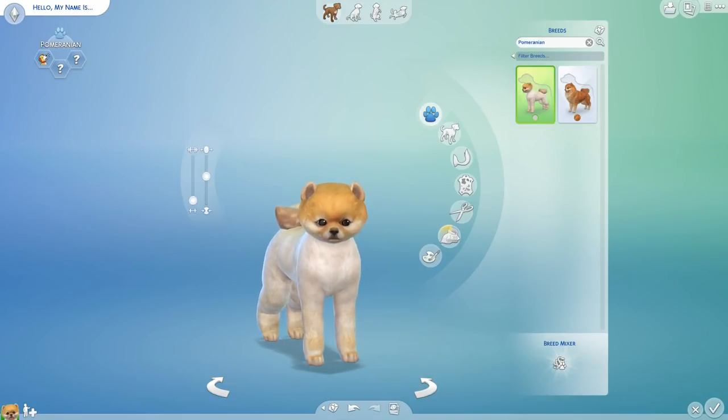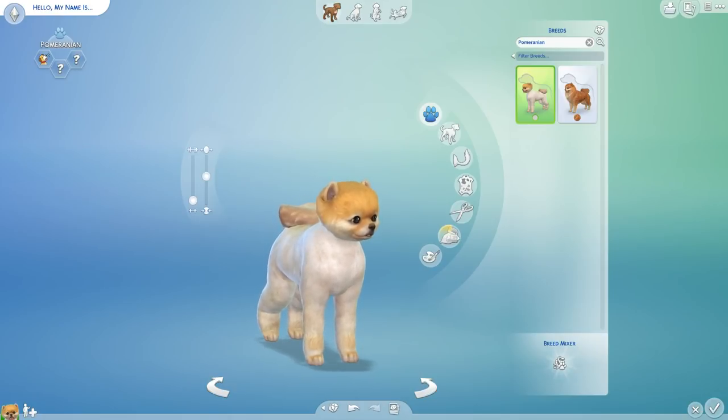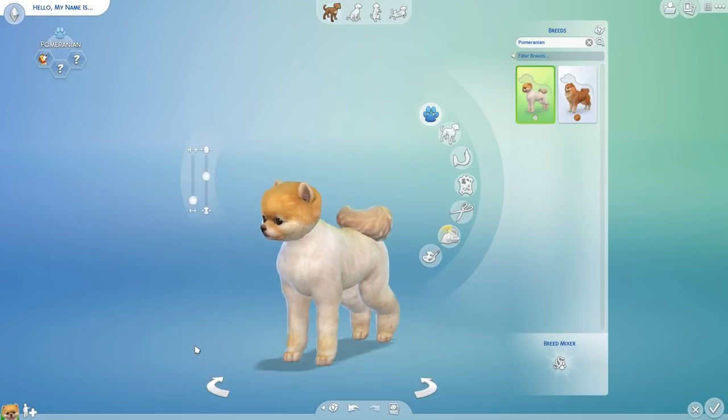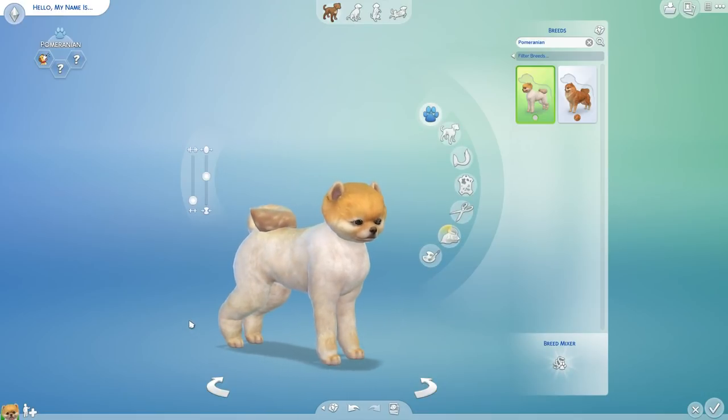Hello everyone and welcome back to The Sims 4 Cats and Dogs Create-A-Pet Creations series. Today we have some desserts in mind — some delicious desserts I actually managed to enjoy over the last week when we had Thanksgiving break. It felt so weird to be eating a pumpkin pie sitting at the dinner table and all I could think was that I needed to make a pumpkin pie Pomeranian! If you guys also enjoyed a Thanksgiving break with some delicious food, let me know what you had!